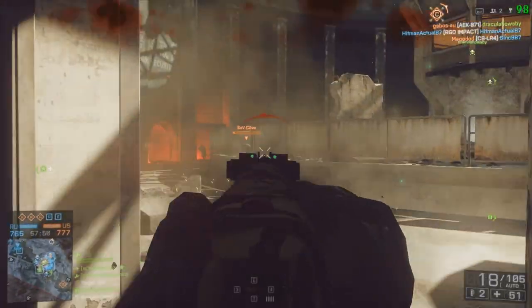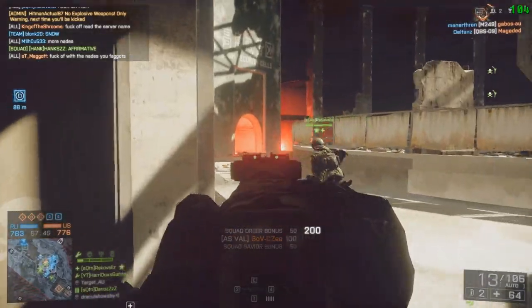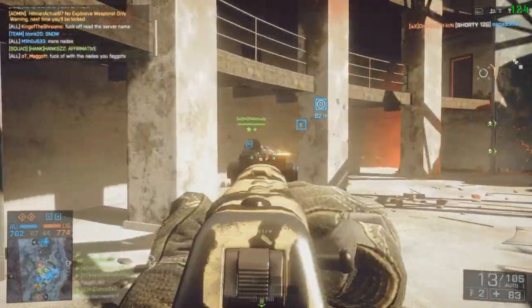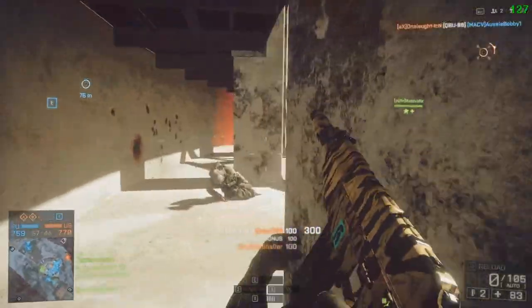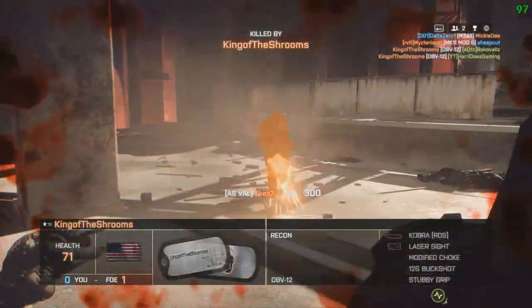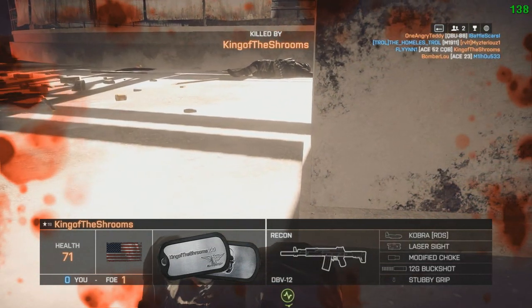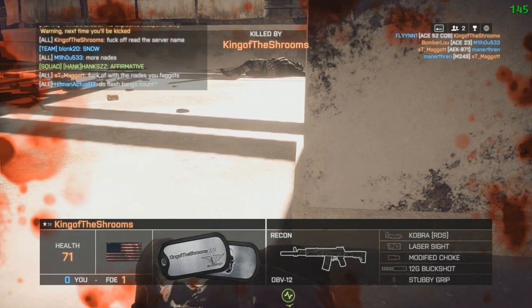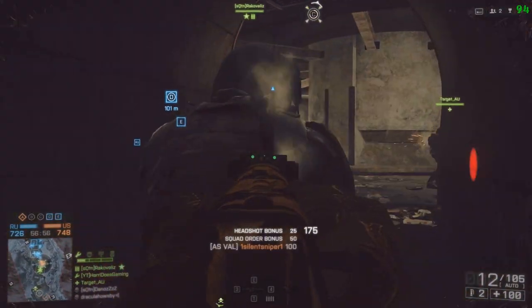I'll be doing a proper review of the AS Val in the near future, but for now here's a quick overview. It's a PDW weapon, so it can only be used by the engineer class. The gun is made for close quarters combat and will completely shred your opponents in about a second or so.